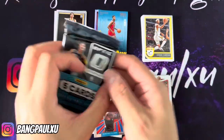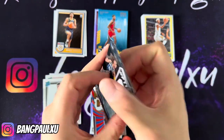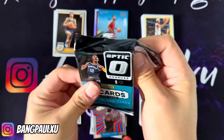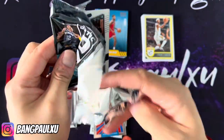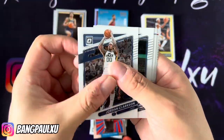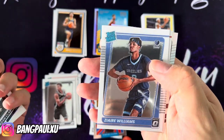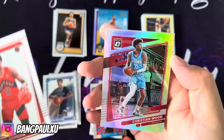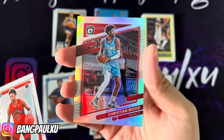Last pack, last pack — mojo guys, come on! This pack is hard to open — that could be a good omen or bad omen, I don't know. Jordan Clarkson, TJ Warren, Zaire Williams, David Johnson, and we end it with a Christian Wood True Silver.